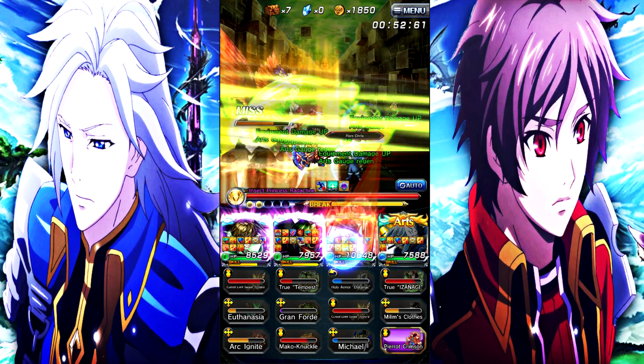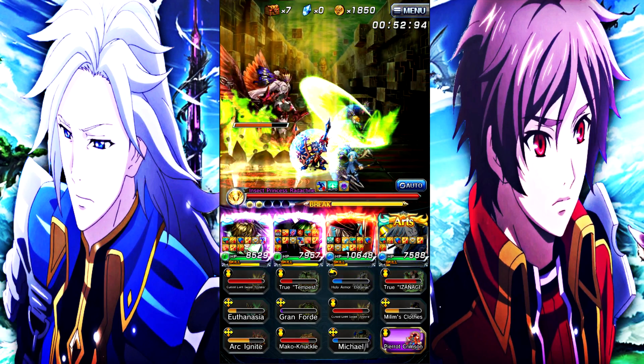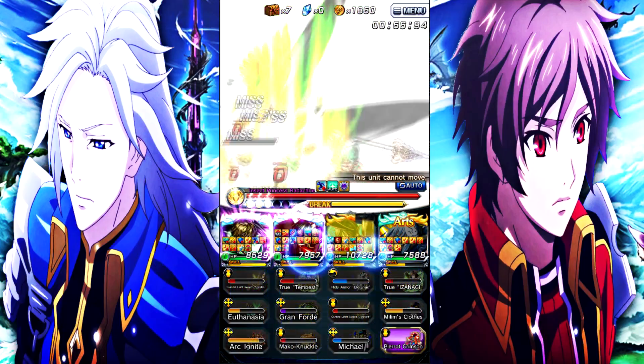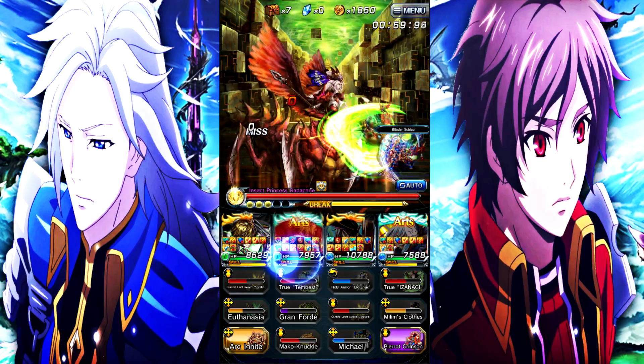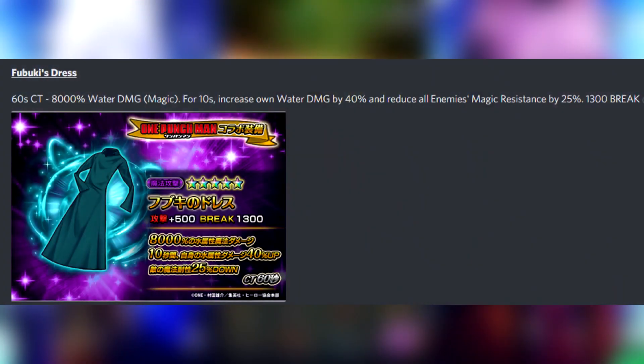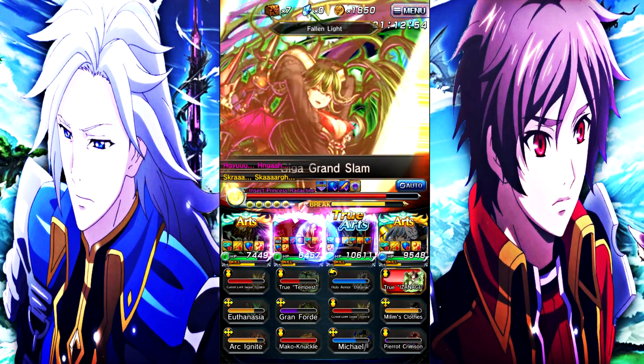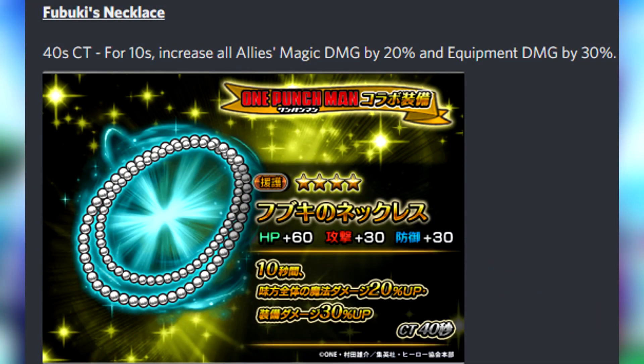Now let's go into all the new gacha equips. The first is Fubuki's Dress: 60-second cooldown, 8000% water magic damage for 10 seconds, increases own water damage by 40%, and reduces all enemies' magic resist by 25%. It has 1300 break and is a 5-star magic item with 500 attack. Really good — 60-second cooldown, very solid.